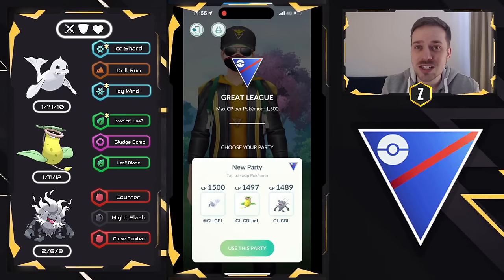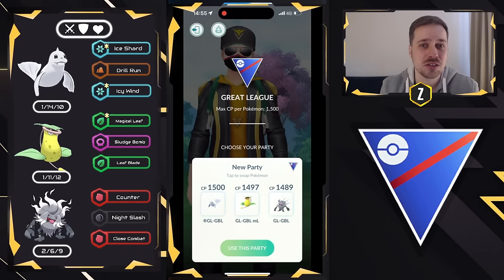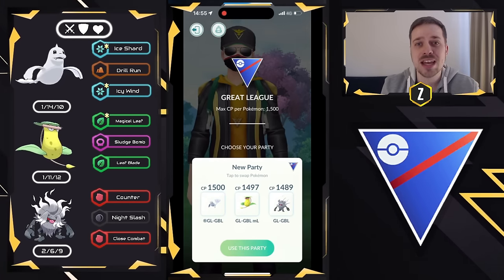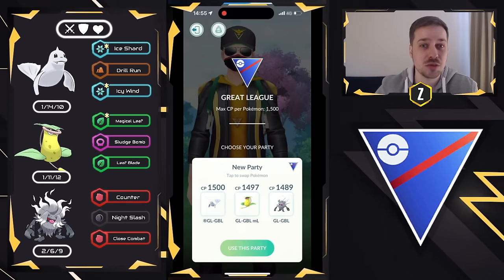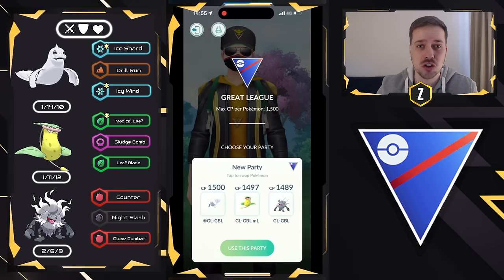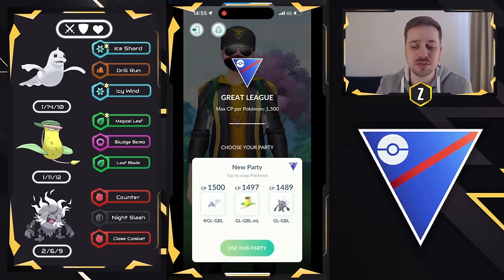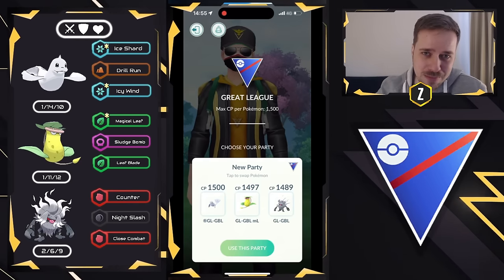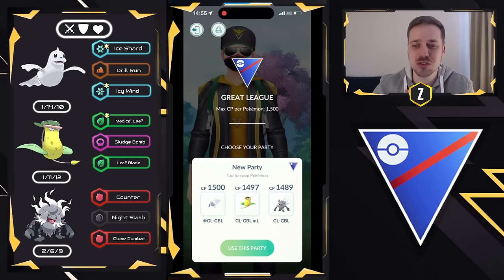Dugong makes a lot of sense on the lead because if people are going to run Bastiodon Double Razor Leaf teams, Dugong can do pretty well in that matchup. It also does well against teams that beat Bastiodon Double Razor Leaf, like Whizcash Skarmory. Dugong does a very good job at core breaking a lot of teams. I'm running Annihilate with Close Combat — very different from Shadow Ball. People get taken by surprise.